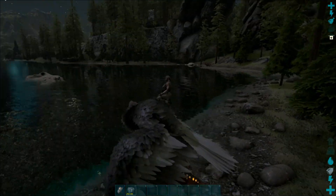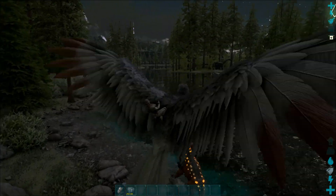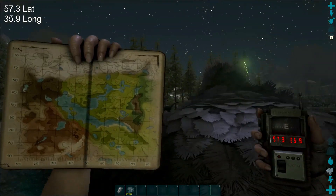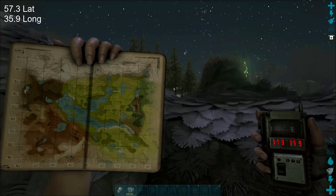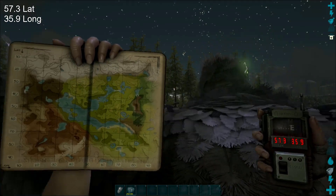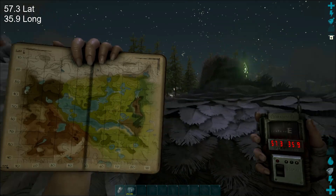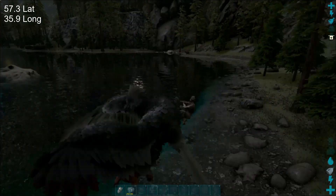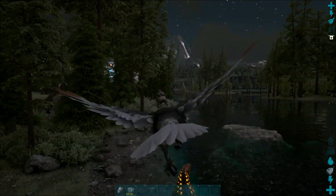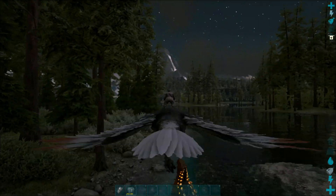I'm going to show you how to get this unlimited sap on the new map Valguero. What you want to do: there are small islands right in front of me at the spawn point. Go to the coordinates on your map of 57.3, 35.9. On the shores here you'll see where I am, literally on the shore of the redwood zone. Go up and down the shore and you're going to see these little stumps.